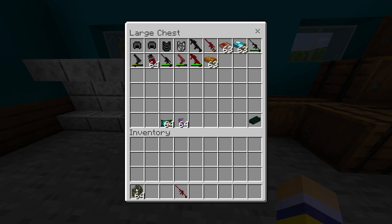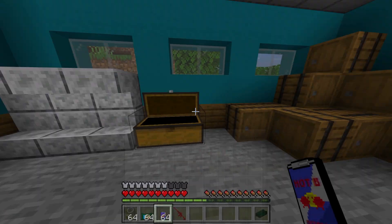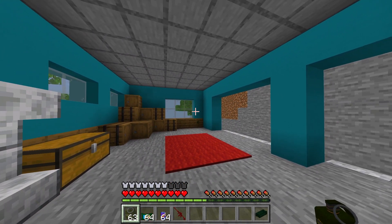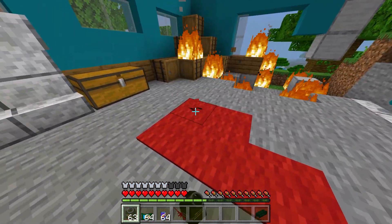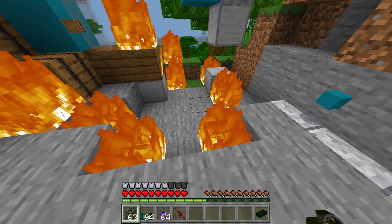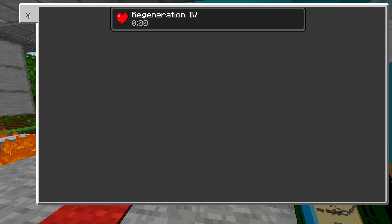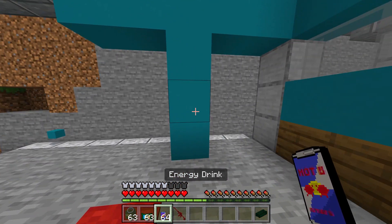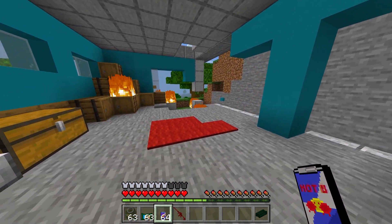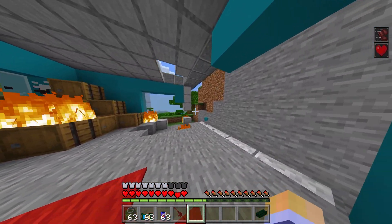Moving on to the final few items: we've got a grenade, some bandages, an energy drink, and a loot crate that you'll find naturally spawning in the different structures in the world. Throwing out the grenade and letting it explode deals a lot of damage — that can definitely kill a person very easily. Bandages give you a very high level of regeneration. The energy drink makes you run faster and gives you a slight amount of regen, so drinking it gives you speed and some regeneration, which is nice.